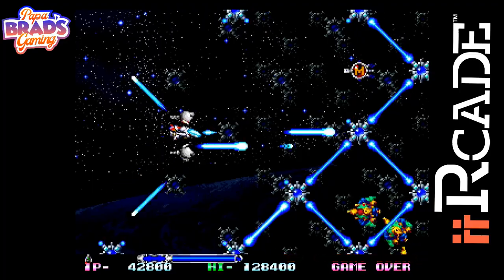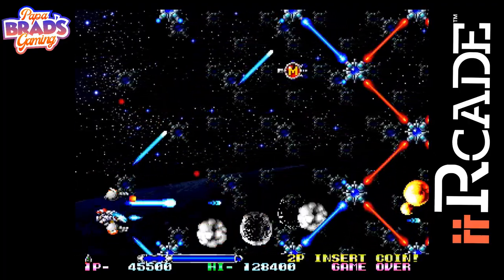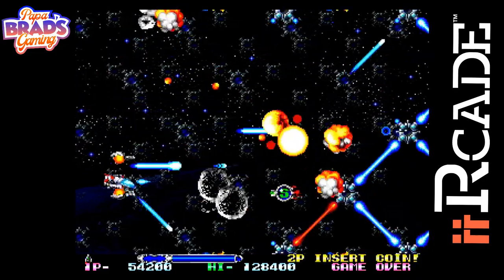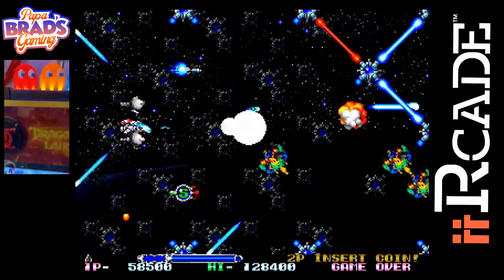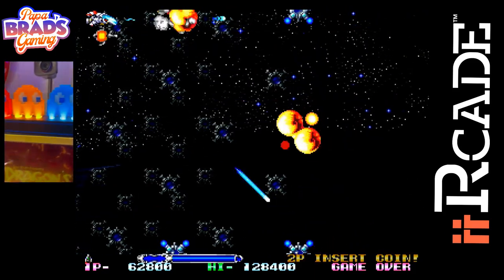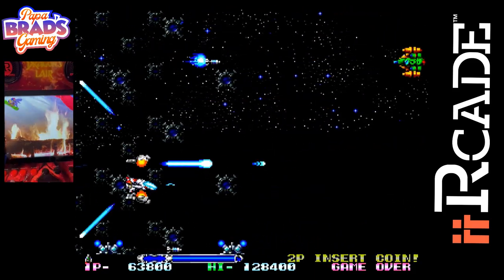In Leo, players take control of a space fighter to travel to a man-made mechanical planet Eden and destroy its supercomputer core, Major. The game was initially conceived as a shoot-em-up by Nano before being retooled into an R-Type project by IREM.